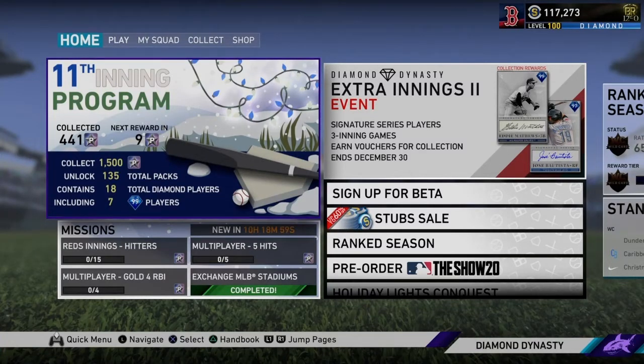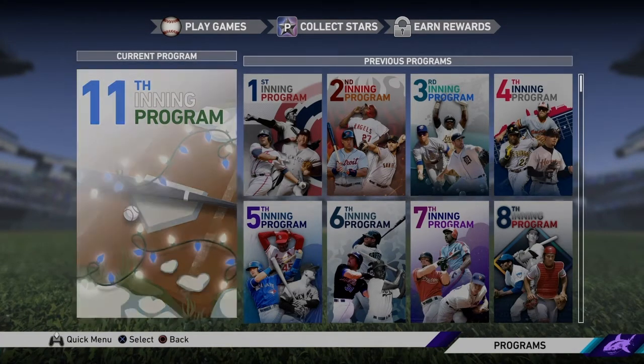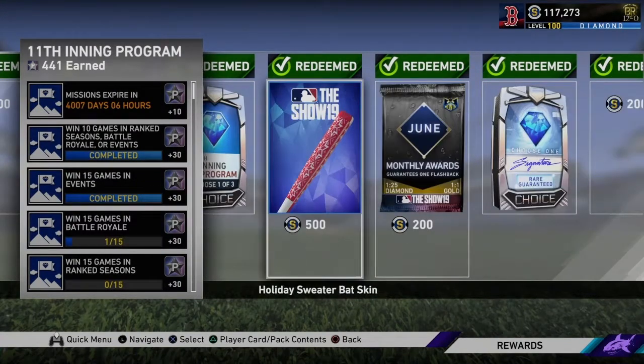Hey guys, what's going on? It's me, Cow23, back with another video. Today we are opening up some packs. I haven't really been talking too much about this 11th Inning program because it's different, of course, than all the other programs. This one goes to 1,500 stars, and you also have 4,000 days to complete it.